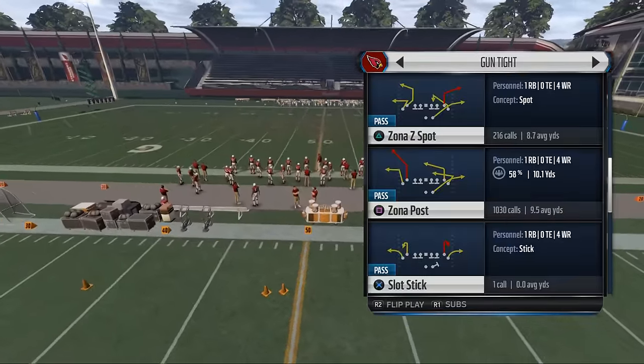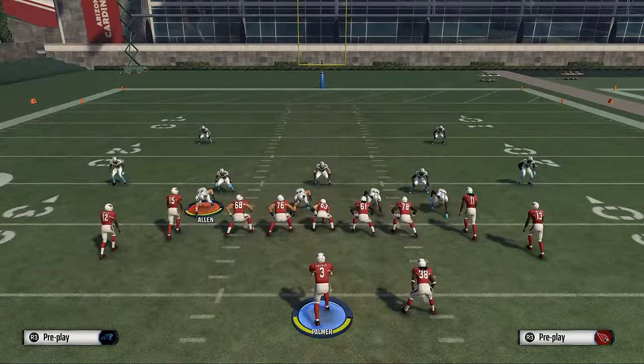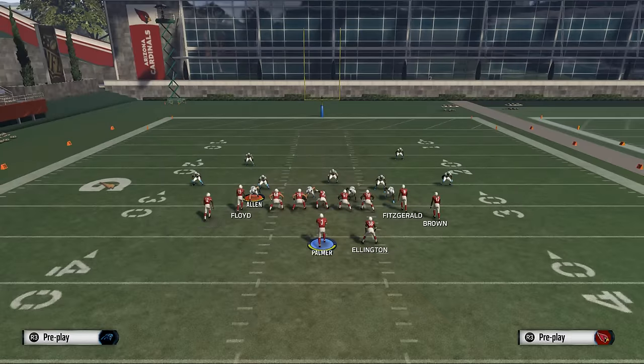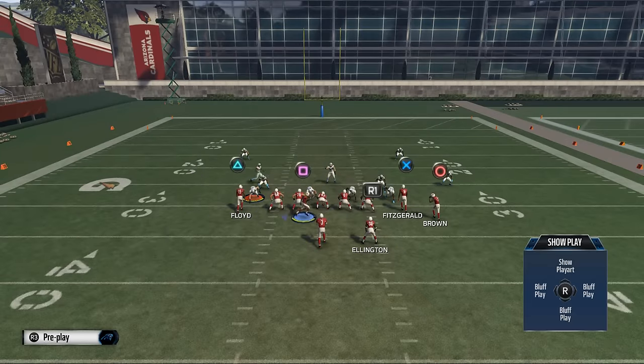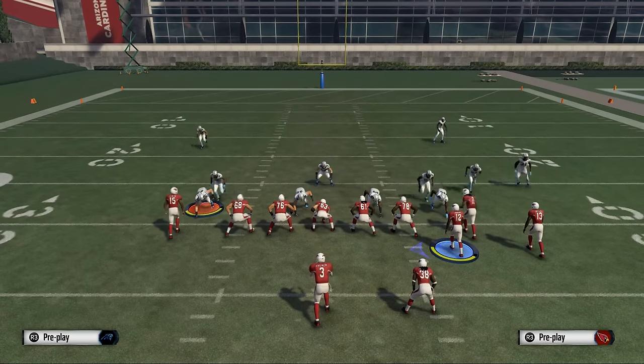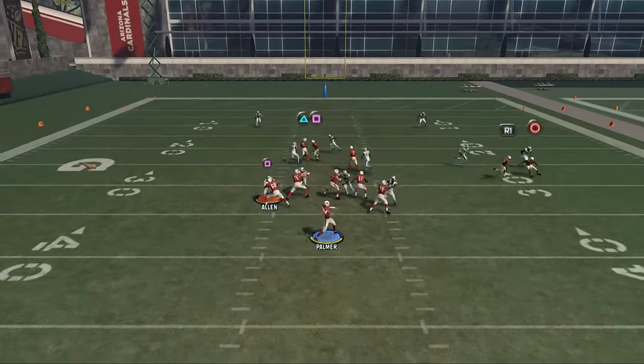We're basing a lot of what we're doing with this offense out of the Arizona Cardinals offensive playbook. The play you want to pick is Zona Post. What you want to do is motion the left side receiver across the formation into the slot, then go ahead and call press coverage — that's what most advanced players do.